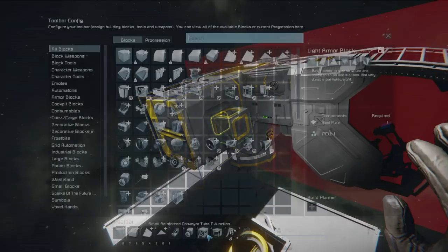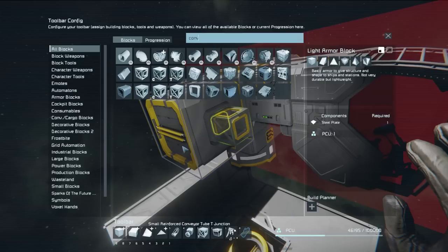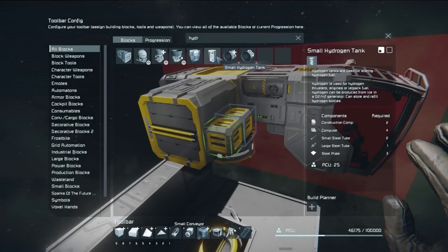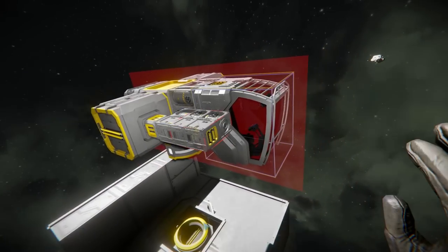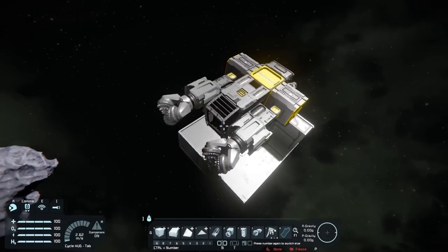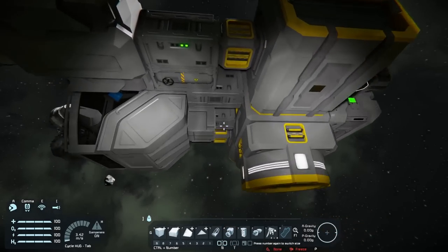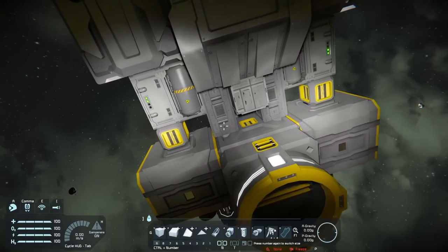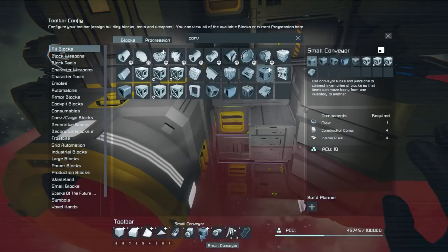I need a full conveyor. I'm trying to figure out the thruster layout here — I want it to be hybrid, hydrogen and ion, but I want it to be able to fly on all ion as well, just in case it runs out of hydrogen. It's quite back heavy but that's just the nature of the drones. I don't know how much thrust is needed to lift this, but I suspect it's not a lot.